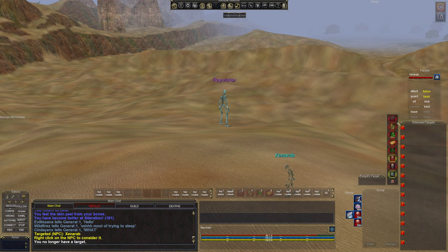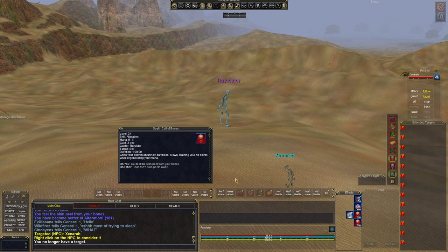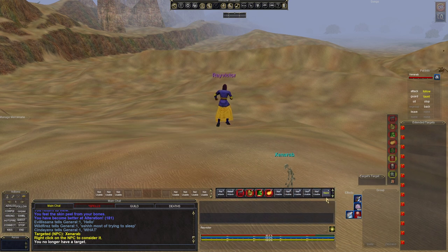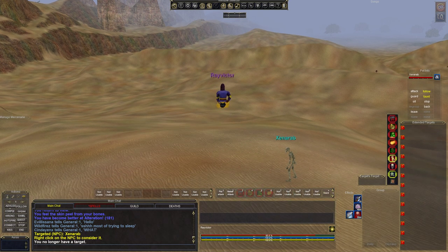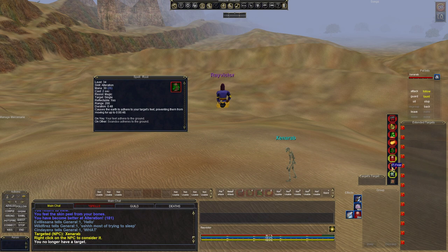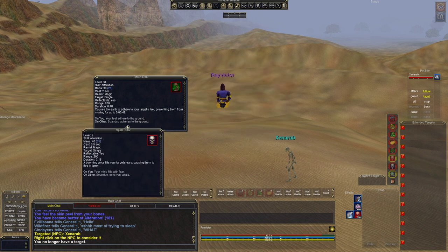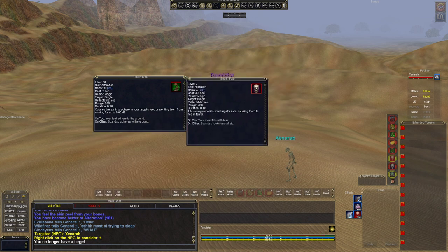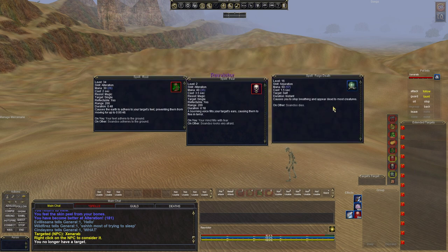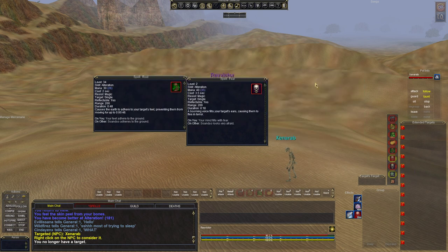The keys to this battle: we're going to have Call of Bones up, which is a conversion that turns health to mana. We're going to take off the illusion — you don't need it, it'll run fine without it. Other spells we're going to use: I'm going to demonstrate the root method and also show you how to fear kite them. You can fear them or you can root them. Also we have feign death in case we get in trouble — hit this and it'll feign death and we'll get out of trouble.